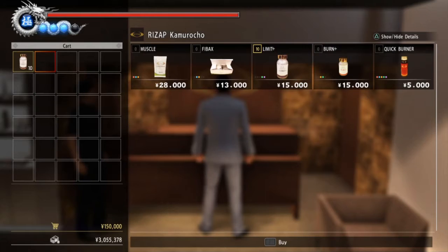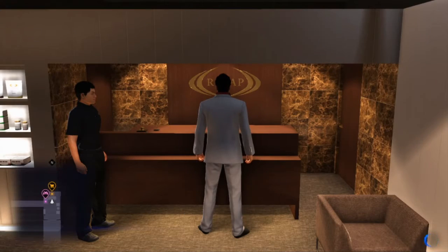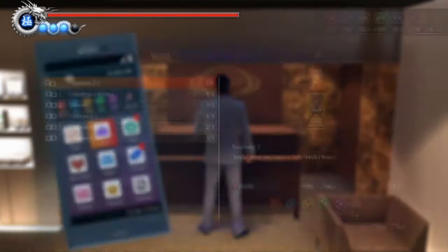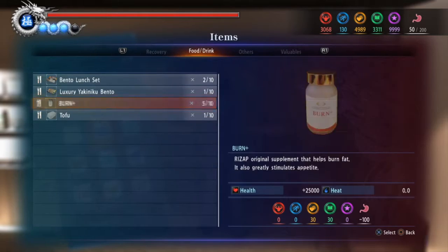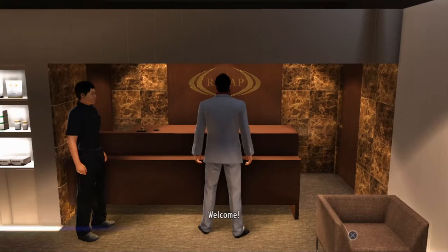Hello and welcome to another Yakuza 6 100% trophy guide video. In this video we're going to talk about the Peak Kiryu trophy, which requires you to raise all the stats to a natural 300. This is probably the last trophy you'll do before Legend.